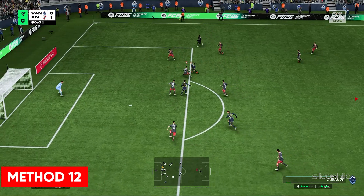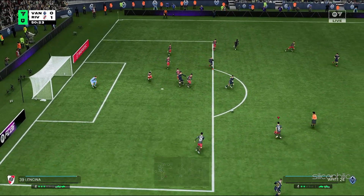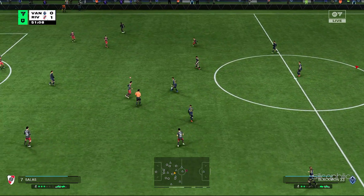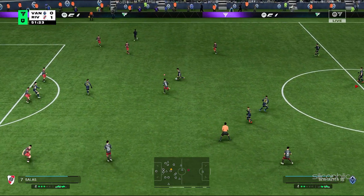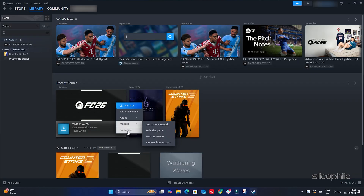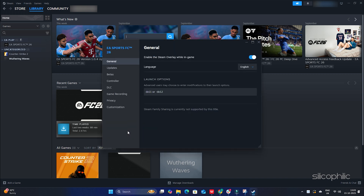Method 12: Disable overlay features. Disabling overlays can boost performance while playing FC26. To disable the Steam overlay, open the Steam library, find the game, right click on it, go to Properties, then the General tab, and uncheck enable the Steam overlay while in game. You should also disable other overlay apps like Discord, GeForce Experience, Nvidia Shadowplay overlay, or AMD overlay before playing the game.